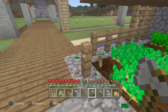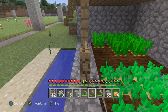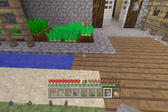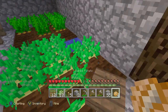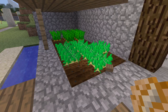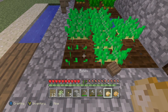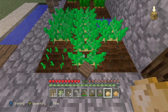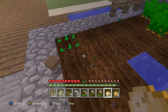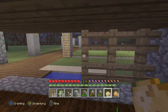Oh, got some potatoes! Potatoes are fairly new — I actually had no clue how to plant potatoes and carrots. What you do is you grab the potato and you harvest it with the hoe, then you just plant it. When it grows it'll look like this, and you get three or four potatoes, then you just replant them. Same goes with carrots — it's the same thing.